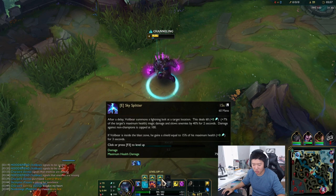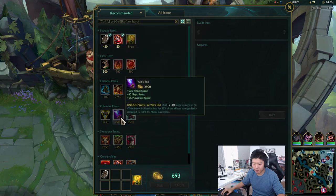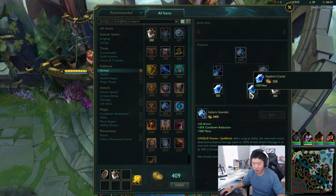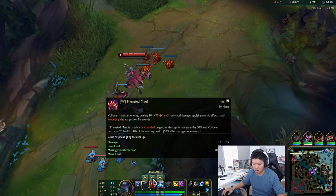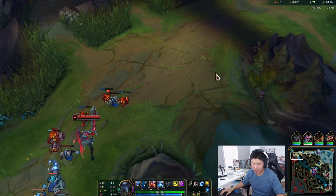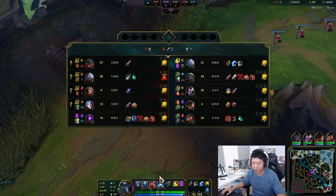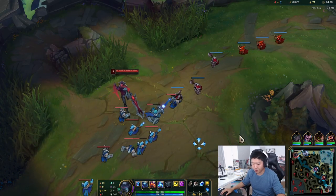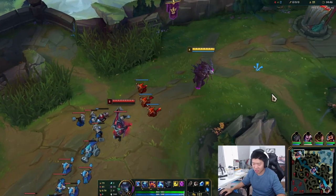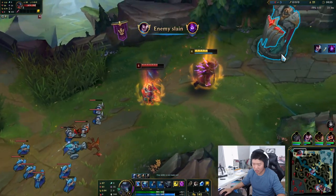I'm going for the attack speed route. I'm going to max W this game. I didn't really map out exactly what I'm going to buy. I'll go for Iceborn Gauntlet, then Death's Dance, and then an attack speed item since we're going for the attack speed build. I always enjoy listening to Volibear's voice lines — pretty badass, I would say.